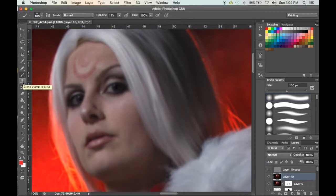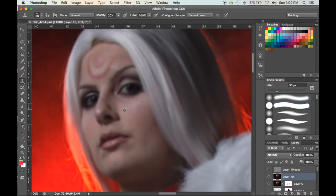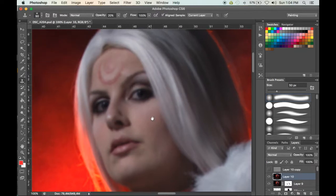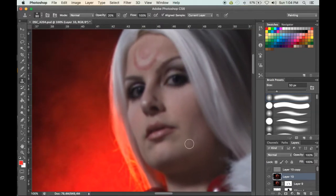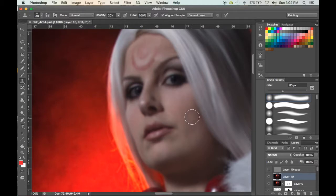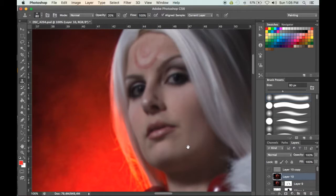With the Clone Stamp at 20% opacity, just go in and kind of clean up a little. You don't want to go overboard because you want the skin to still look realistic — you don't want it to look like a painting. Just go in and smooth out any imperfections, any blemishes, uneven skin tone. Sometimes if the makeup's not blended completely you can use it for that. Just kind of smooth out the skin and make it look better.